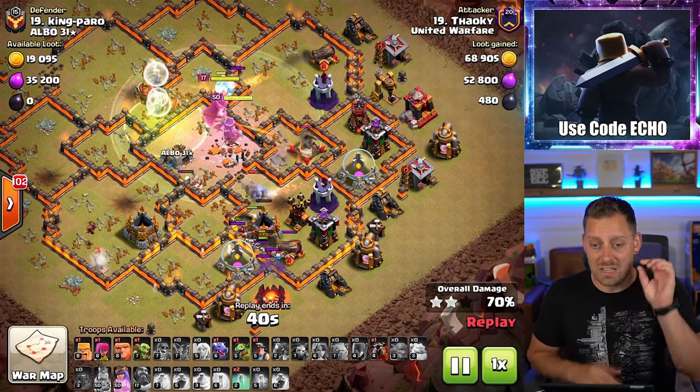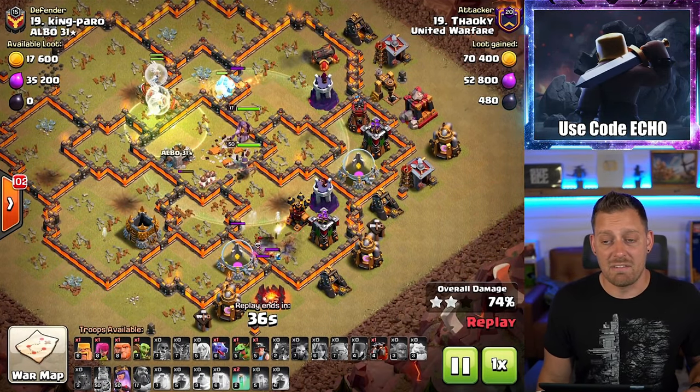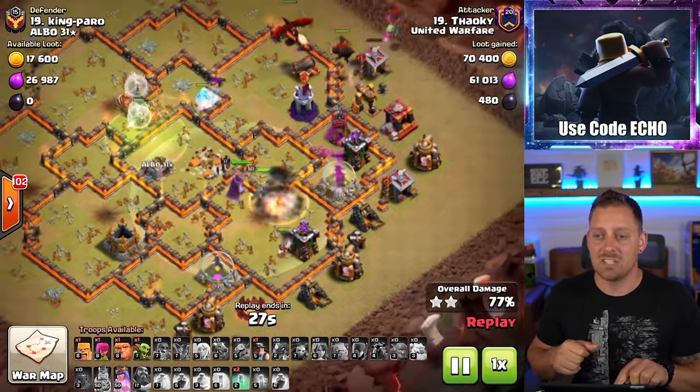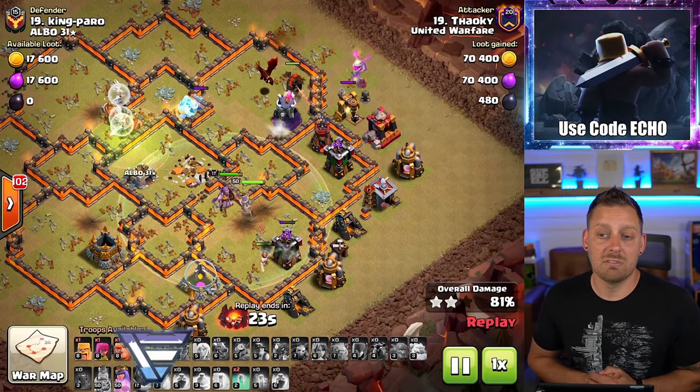Really fun strategy. A Dragon, Baby Dragon, and a bunch of other troops — even the Lava Hound not yet used in the attack. But listen, I know many of you are dealing with CWL or wars that are just not fairly matched. Now you have a couple of strategies you can rely on next time you have those matchups.